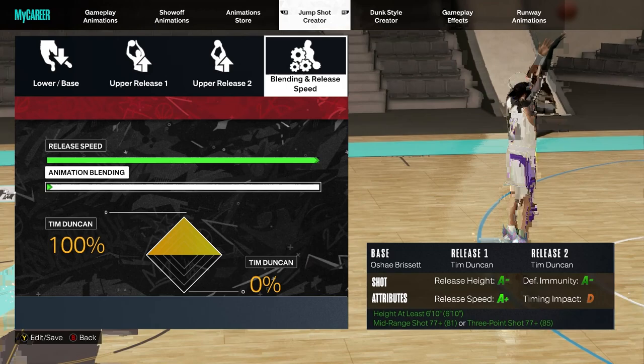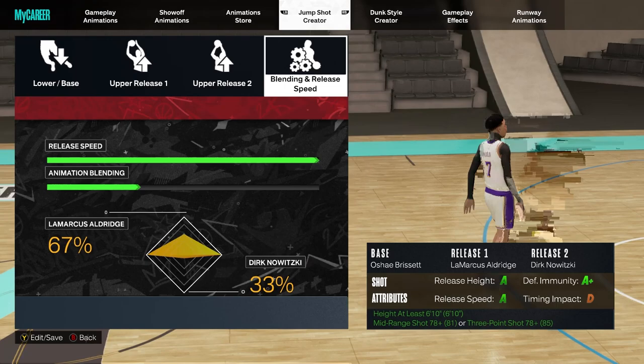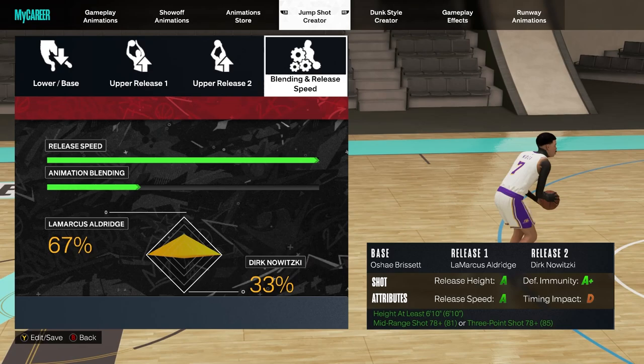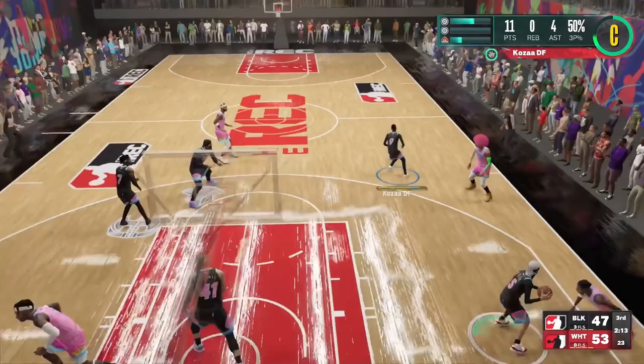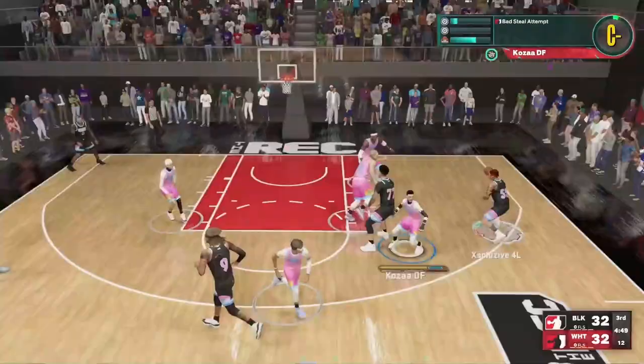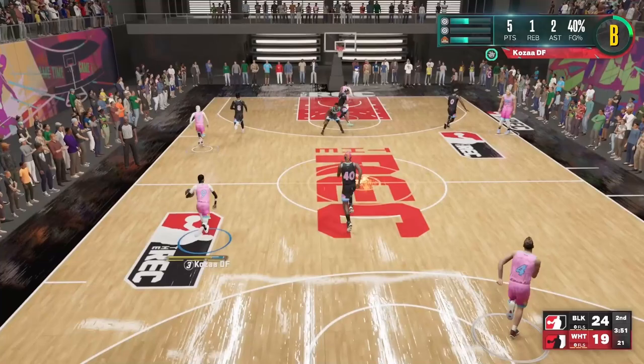The jump shot I'm rocking on my Kevin Durant build — my Slim Reaper — doesn't have an A-plus release speed, which is kind of a red flag, but Oshay Brissette, Marcus Aldridge, and Dirk Nowitzki just looks amazing to me. It doesn't have A-plus release speed, but it looks really good to my eye. It doesn't get contested a lot for me since I'm usually open on my KD build because people have to respect so many different aspects of that build.